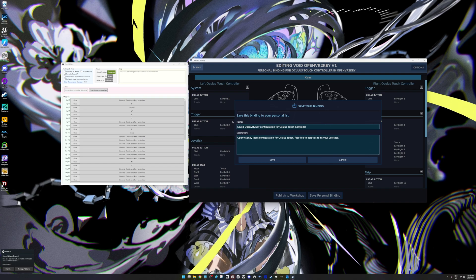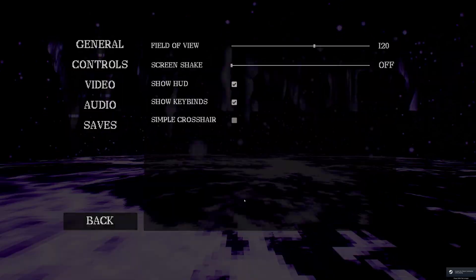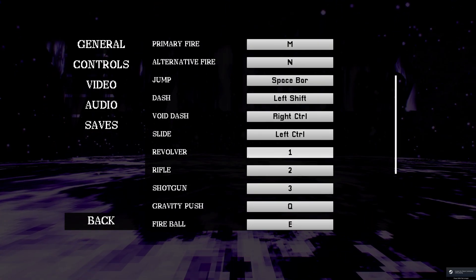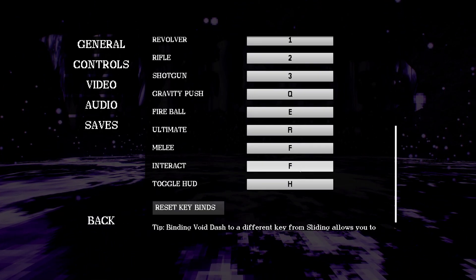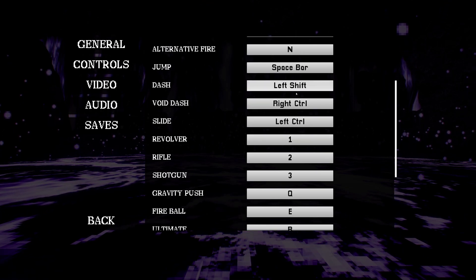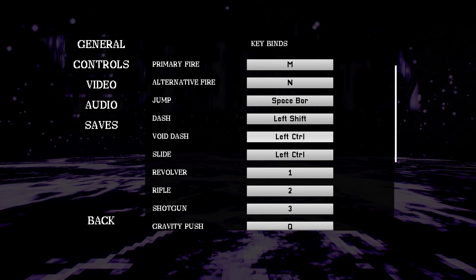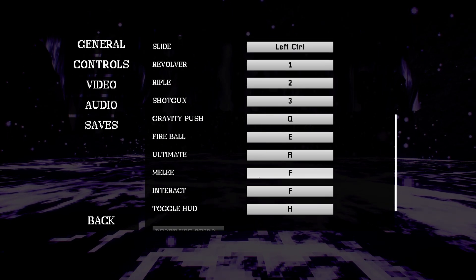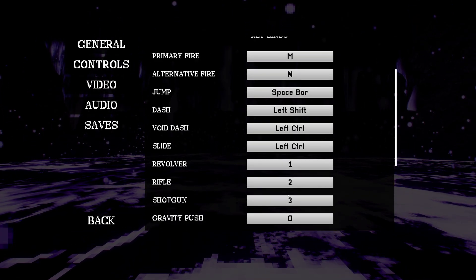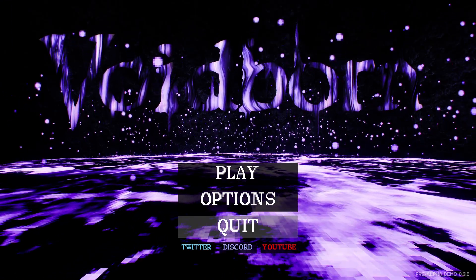You'll need to write out on paper what key does what, then go into the game menu and verify. Since fire defaulted to mouse clicks, I changed it to MNN on the keyboard so I could map it to the touch controllers. There's also an ultimate ability I didn't even have a mapping for, so I still have things to work out — but I hope that's been interesting, catch you next time.